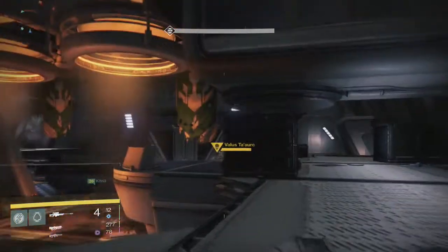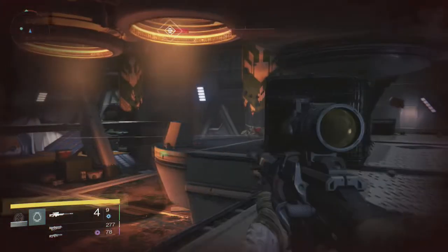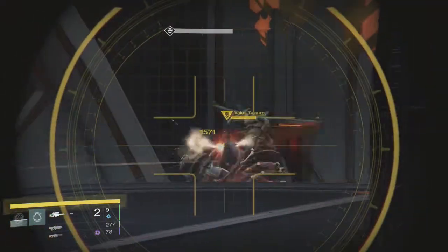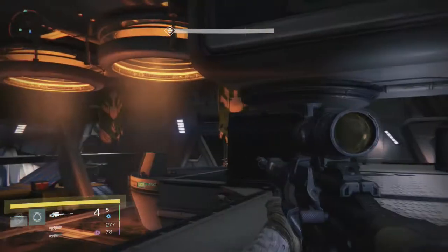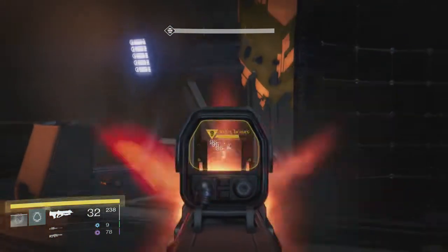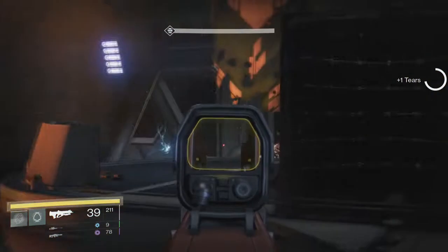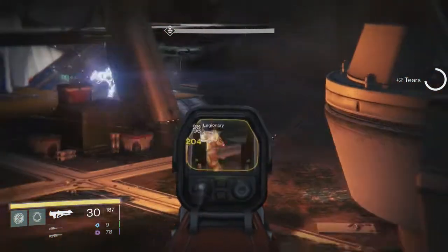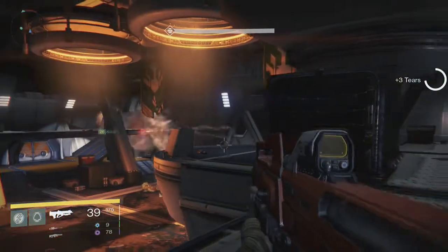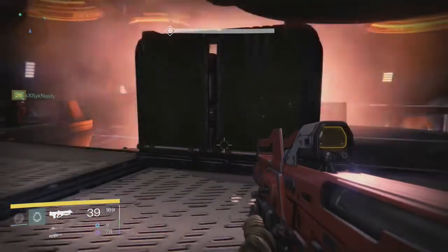Then the boss will walk in - it'll probably take about 15 to 20 seconds for him to do his roar and shooting-the-air thing, and he'll be immune before you can start shooting. Once you start shooting, aim for the head - that's the only place that does real damage. Definitely split up: have two guardians on one side and one by themselves. He's an oversized Colossus and does a lot more damage faster. If all his rockets connect, you're dead.